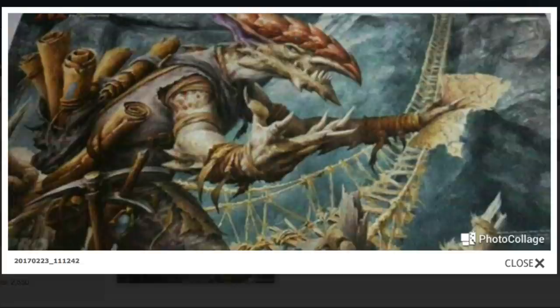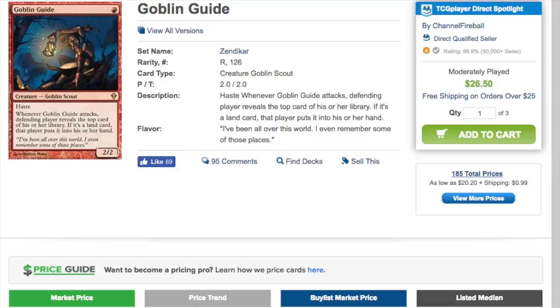I'm pretty sure this is Goblin Guide. Looking at its current price, it's around $26.50 moderately played, and a lot of these Goblin Guides are not in great condition because it's been so long with no reprint. So let's call it a $25 card. Definitely a card you'd want to see at rare — I cannot see it being bumped to mythic, because it's not legendary and it's a one-drop Goblin.